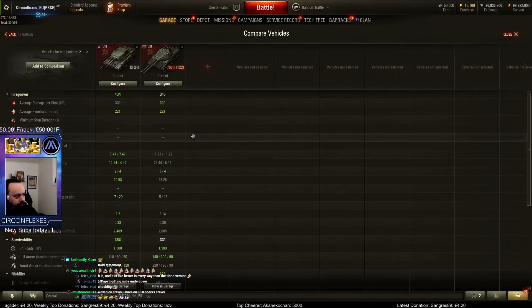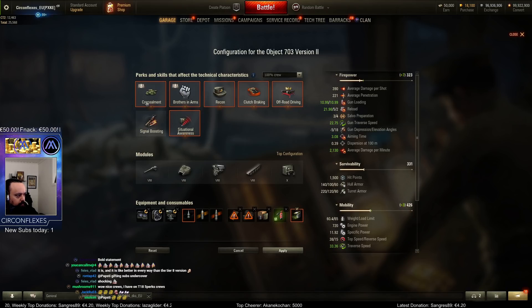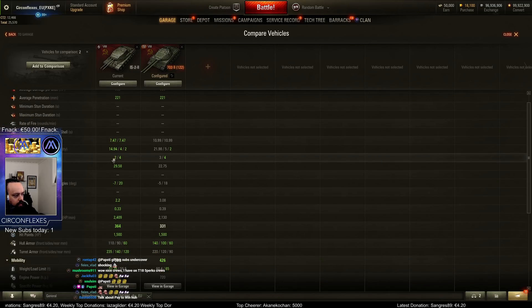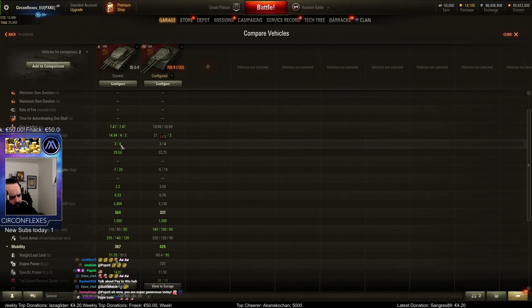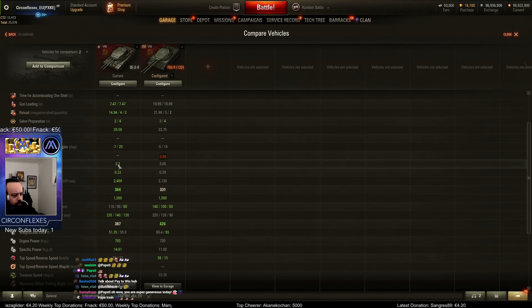Now comparing stats. Same pen, 90 less alpha, self-preparation two seconds — one better. Funnily enough the second one is four, so if you shoot both you're just as screwed in both — this should have been three. Gun traverse is a lot faster. The seven degrees of gun depression is very, very nice.